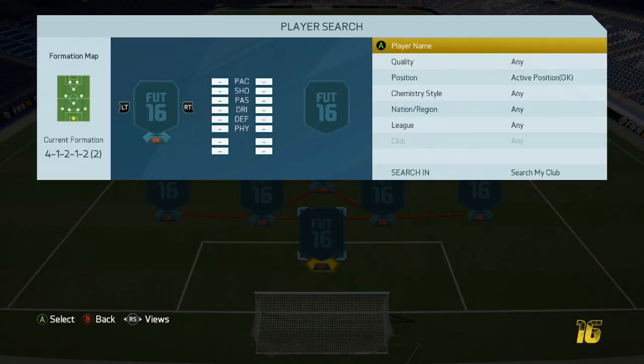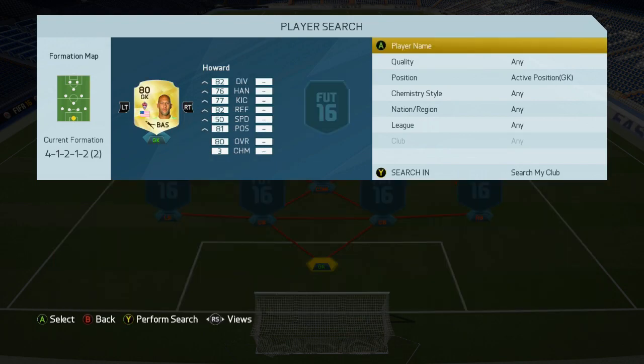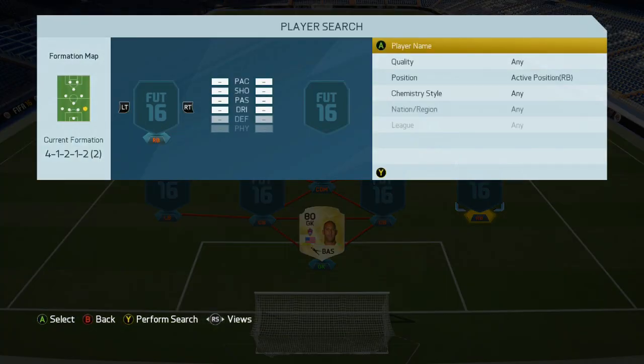Starting off in goal, we have got the man, the myth, the legend from Everton — we have got Timothy Howard. Very good goalkeeper indeed. The man with the upside-down face, he's got a beard on the bottom and bald on the top. I love it so much. He's picked up for about 1.6k, 6'3", he's actually a really solid goalkeeper.